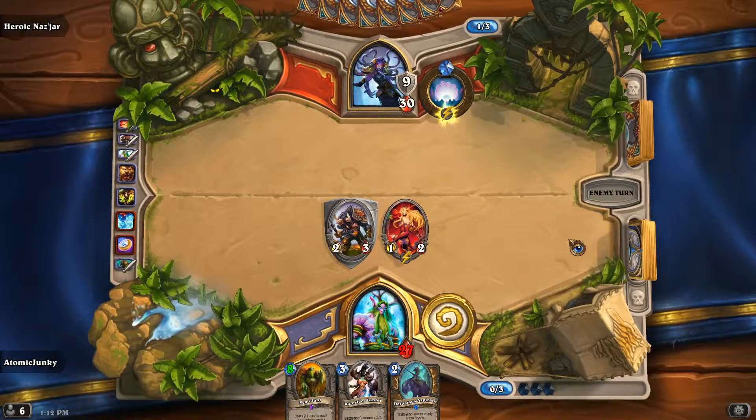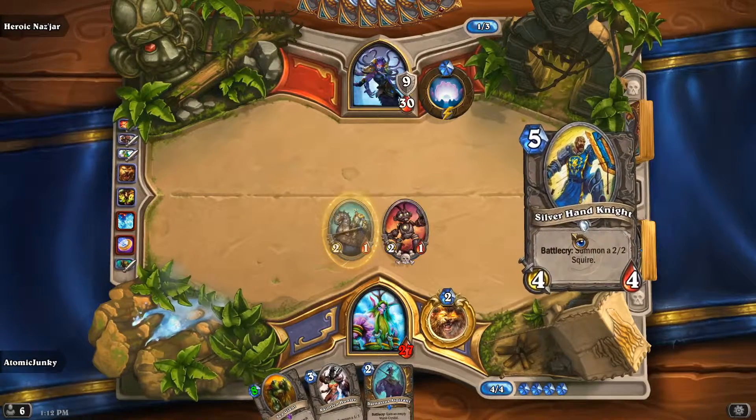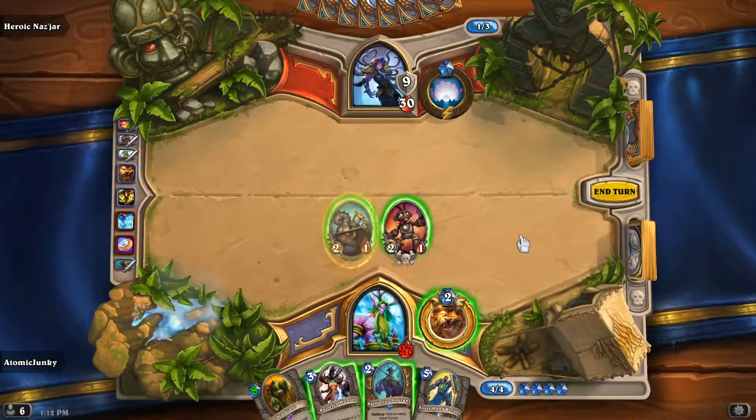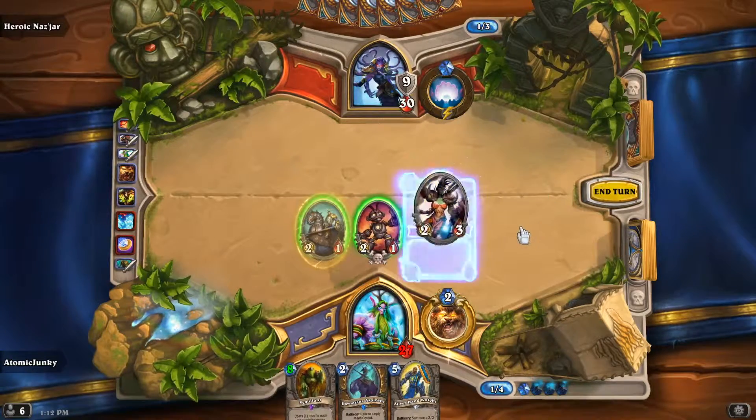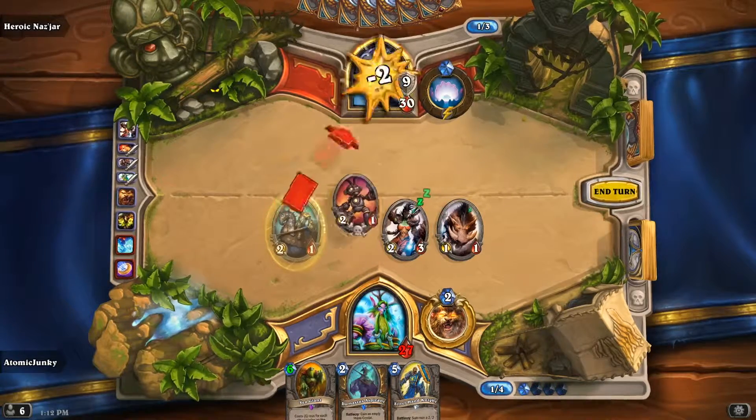This damage isn't critical right now. The important thing is really to stay in the game, have more stuff on the board than she has, and everything should work out. So right now we play the Razorfen Hunter and attack face for four more damage.